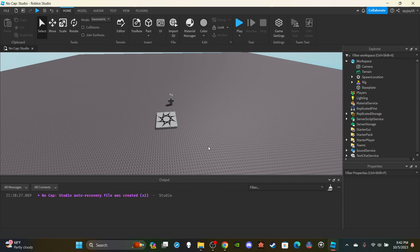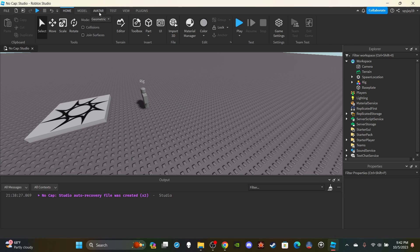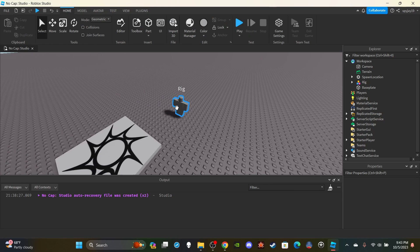First thing you're going to do is we need a rig because we need something to test the combat system with. Click Avatar, then Rig Builder, and insert the rig of your choice. Just leave that there.